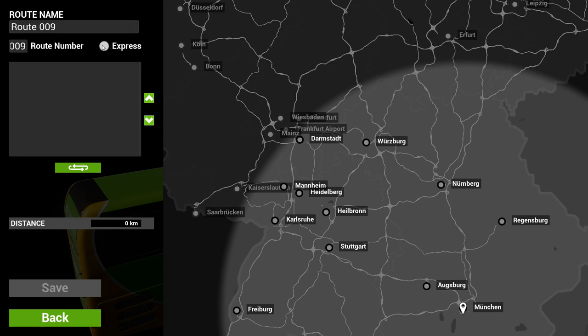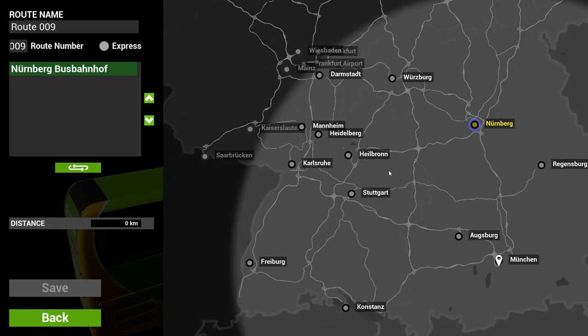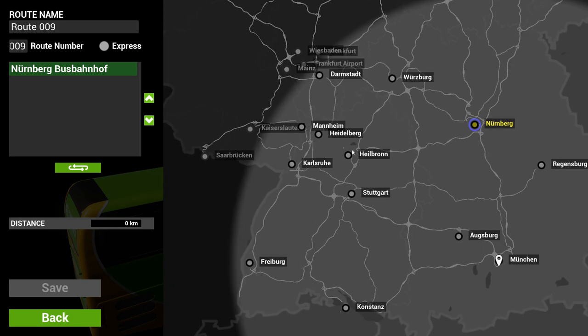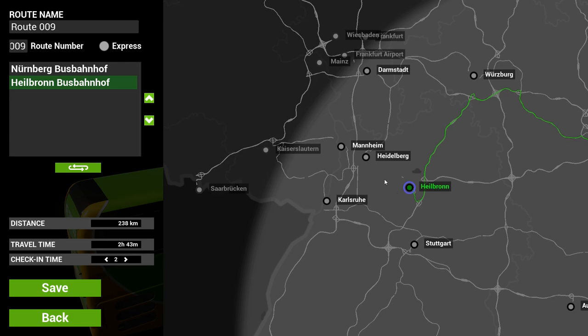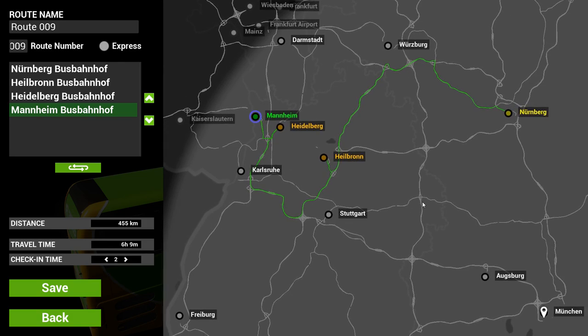I'm not going to put Express on, because someone told me in the previous video that Express just adds an X, and until I find an actual Express route online that actually has an X in it, I won't be using it. So let's start at Nuremberg, then it goes to Heilbronn, then over to Heidelberg, and then we go to Mannheim. That's going to be a nice little trek — I'm very excited to get on the road and do this.